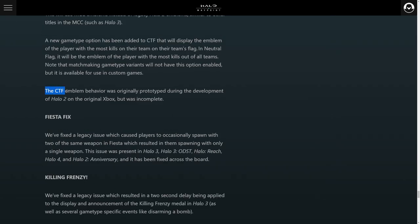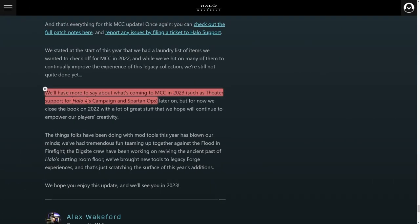343 actually stated that the CTF emblem behavior was originally prototyped during the development of Halo 2 on the original Xbox, but was incomplete. They also talked about theater mode coming to Halo 4's campaign as well as Spartan Ops, saying they'll have more to say about what's coming in MCC for 2023, such as theater mode support for Halo 4 and Spartan Ops, which is going to be fantastic.